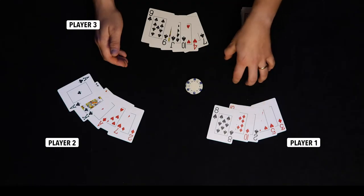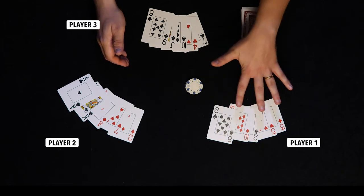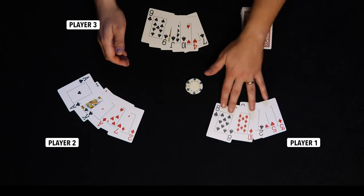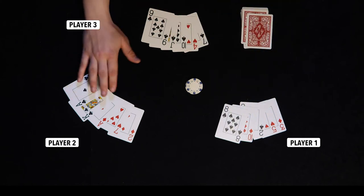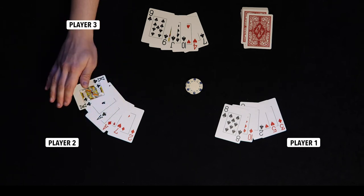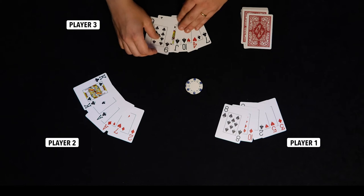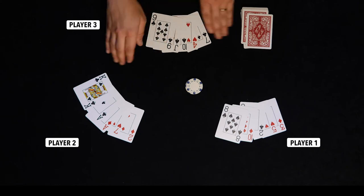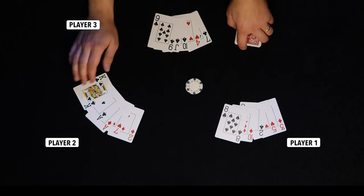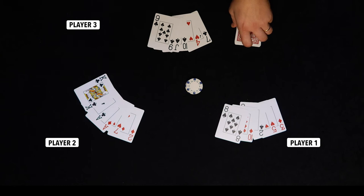Looking at the first player's hand, I would think I have a hot hand of nothing, so I'm going to play it cool and just check. The second player has the opposite — they've got a pair of aces with a king kicker. And then the third player, represented by me as the dealer, has a possible open-ended straight draw with a 9-10-Jack. That confident player goes ahead and bets $5.